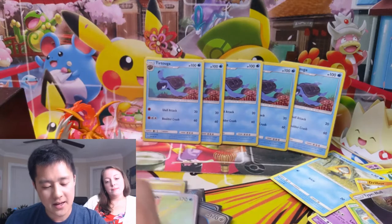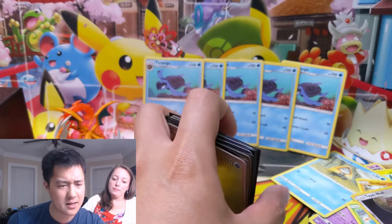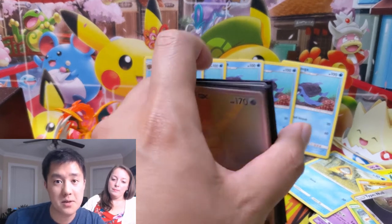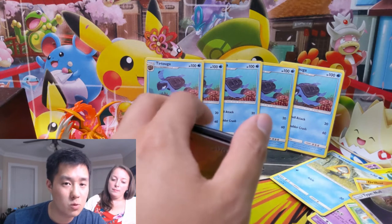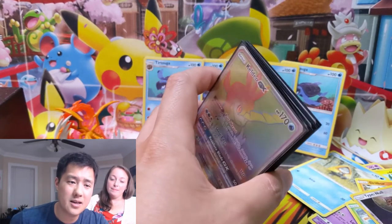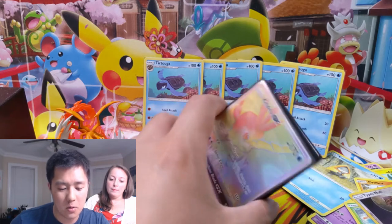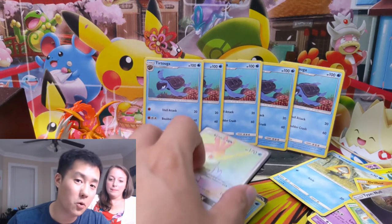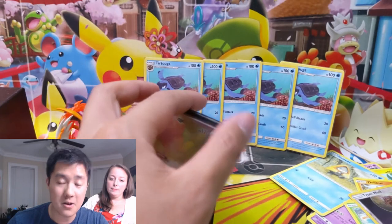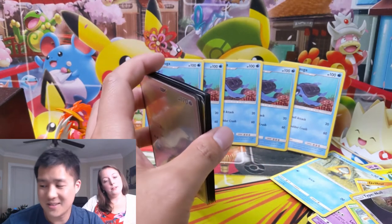That was a very good opening. If you have not entered the Hidden Fates pin collection box giveaway, make sure you go check out our video on Sunday — the title is something like 'Hidden Fates Giveaway.' To enter, just be subscribed, like the video, and leave a comment with the keyword 'turtle.' I'll announce the winner Friday morning. Thanks for watching, thanks for all the support on the channel — things have been growing pretty fast lately. This is Iwantaturtle, catch you next time.